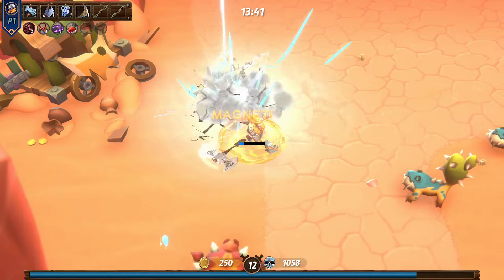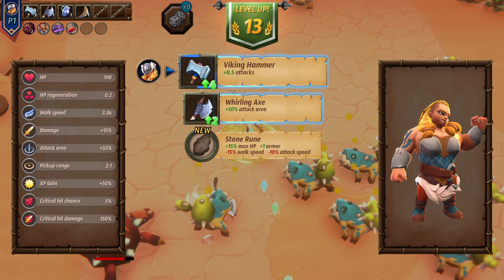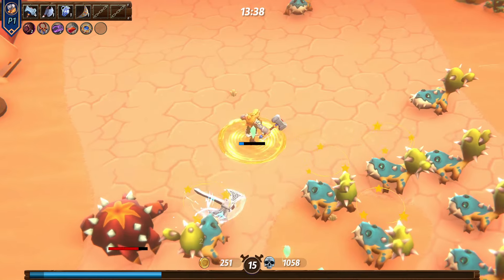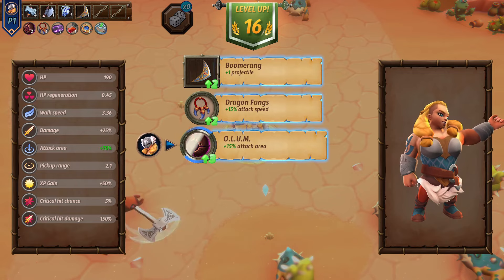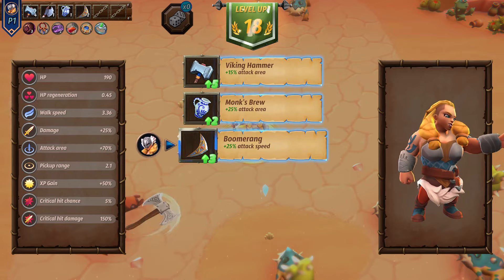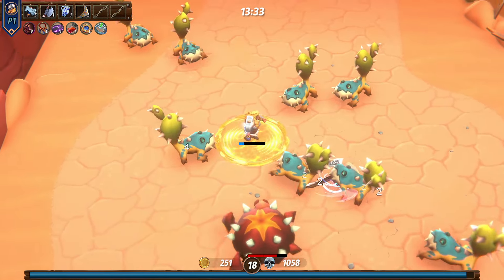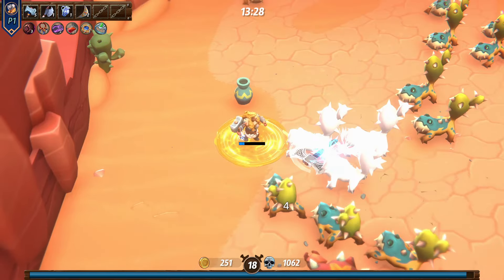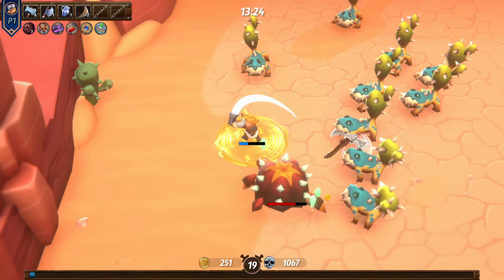Oh, a magnet — that's going to help. Let's do 0.5 attacks. Let's do more damage. Let's do health regeneration. Extra projectile, attack area, pack area. I don't think this is going to make much of a difference, but we'll see. Let's do plus three base damage.